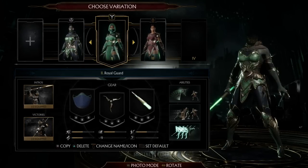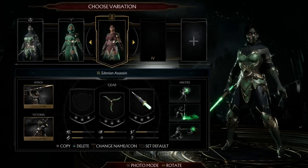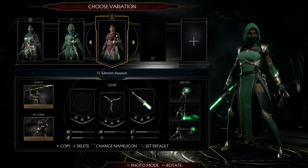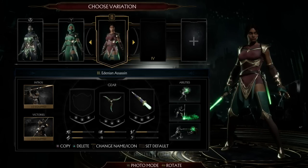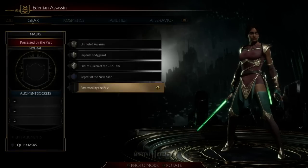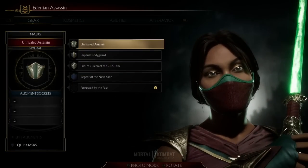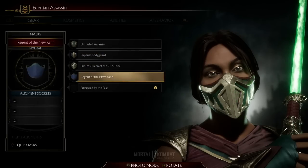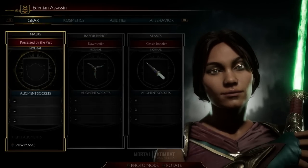I'm going to start with Jade — I'm really excited about this character. I'm going to go with the human version. I prefer the human Jade; this one looks really good. She looks really beautiful and everybody's saying this online and I agree. I don't want to hide that beauty.